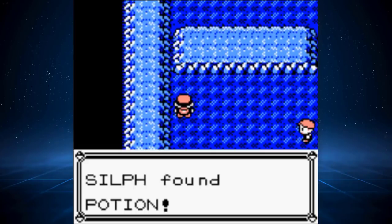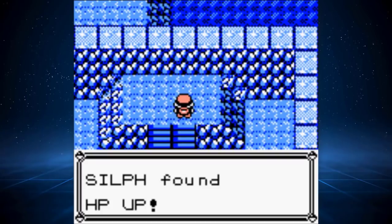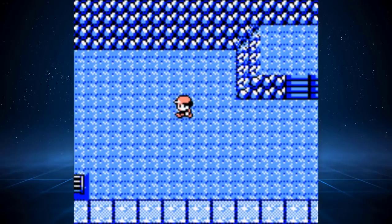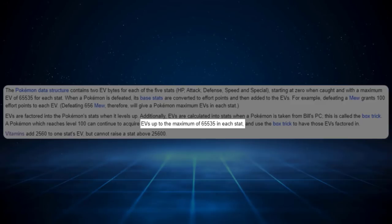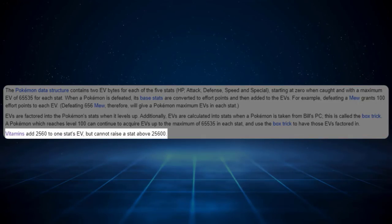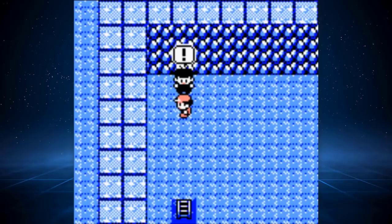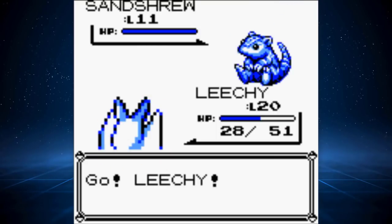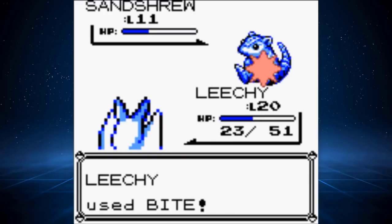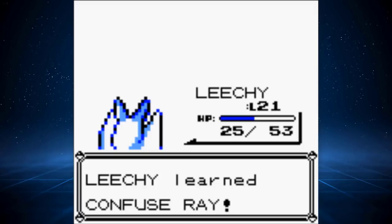We encounter another trainer taking the Zubat route — not a chance, my guy. I've got a Zubat that's practically on steroids at this point. I also find an HP Up, but I decide that as part of this challenge we're not going to use any vitamins. In Gen 1, EVs work really strangely — you can get a maximum of 65,535 EVs in each stat. Vitamins add 2,560 to a singular stat's EV but cannot raise a stat over 25,600. I figure we just won't use any since they could disproportionately make our Zubat stronger during the first half of the game. We also find our first Team Rocket member who has a Sandshrew — we can't do a whole lot of damage, but a crit makes it easier. In doing so, we grow to level 21 and learn Confuse Ray, which has 100% accuracy instead of Supersonic's 55%. I have a feeling this is going to be very useful.